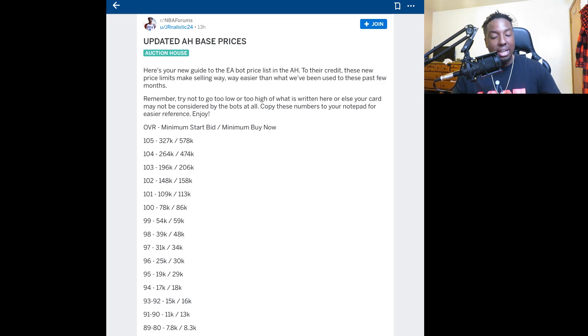For 103s the lowest bid is 196k and buy now is 206k. For 102s, the bid is 148k and buy now is 158k. For 101s the bid is 109k — and so on down the list. Make sure you guys have this list copied somewhere — put it in your notes, grab a screenshot, save it on your phone, because this is very useful when posting cards.